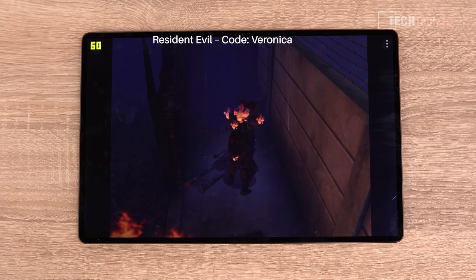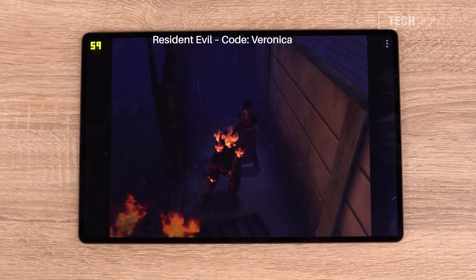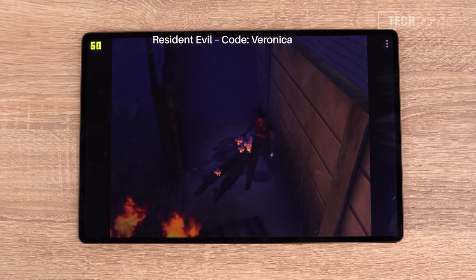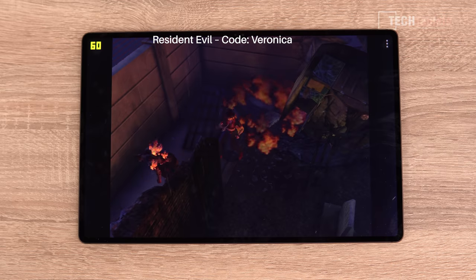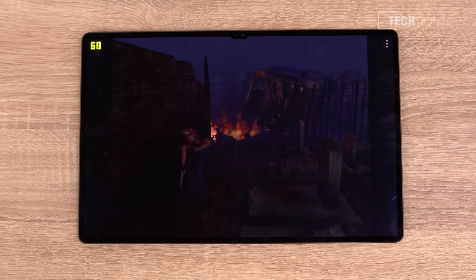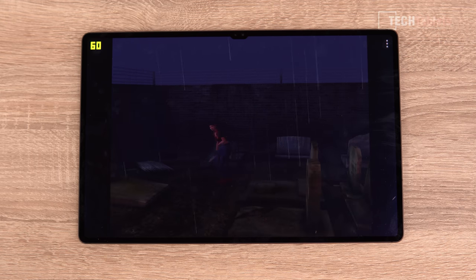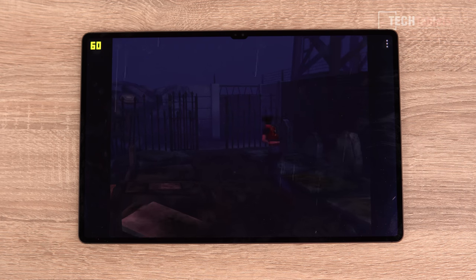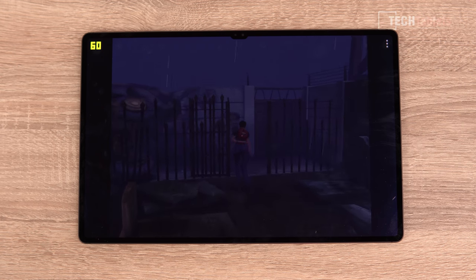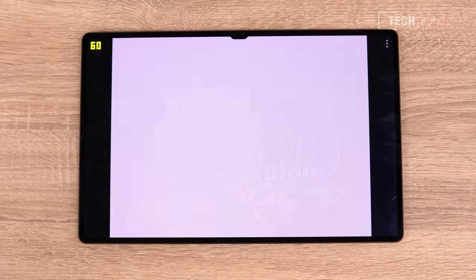Testing some zombie gameplay — the game is very dark at the start. The controls are pretty challenging with this part, but look at the frame rate: it's a solid 60 frames per second. Dreamcast performance is rock solid; I won't make you suffer with more of my terrible gameplay — looks like I'm dead there.